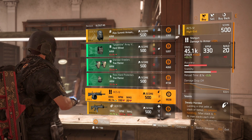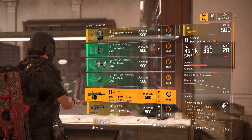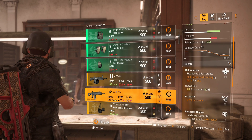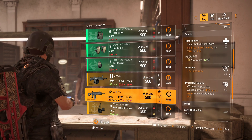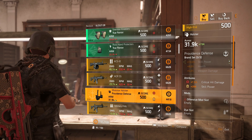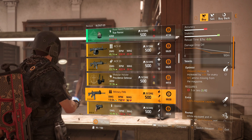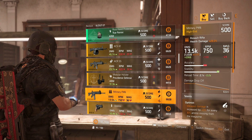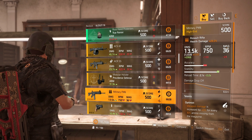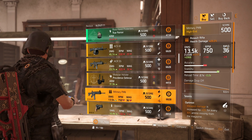Next we have the ACS-12 shotgun with Steady Handed, Allegro, and Vascali. You can see the damage numbers there — it's not that high, honestly. Then we have ACR SS rifle with Reformation, Accurate, and Predicted Deploy. And then we have Providence Defense holster with 7.5% crit damage and 284 skill power. And then we have a Military P4-16 assault rifle with Optimist, Extra, and Rooted. You can see the damage numbers there — I'm not sure about this one, but it seems like a decent one, though I'm not sure about the base damage. You guys can figure it out.